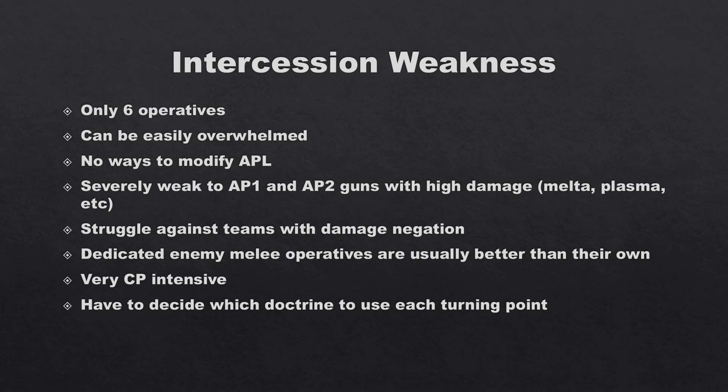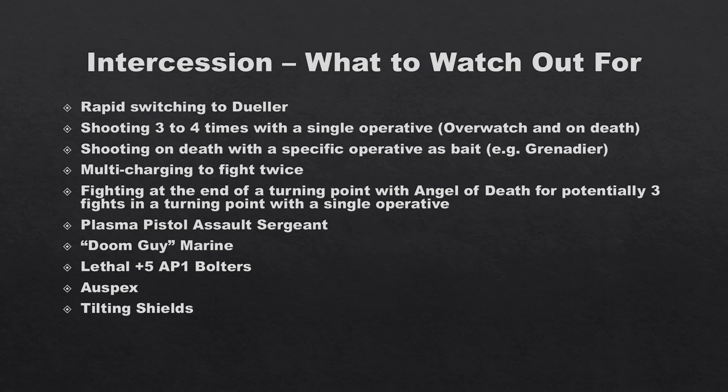They are very command point intensive — they don't have any free strategic ploys or ways to get extra command points like some other teams. If you're not careful you can burn through all your command points. You also have to decide which doctrine to use each turning point — you can't use Devastator and Assault Doctrine together. A common mistake is Intercessor players going Tactical Doctrine then wanting long range re-rolls, or focusing on Devastator but being too close to their opponent.